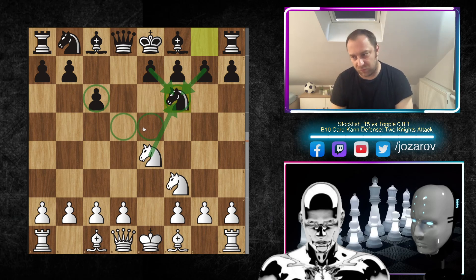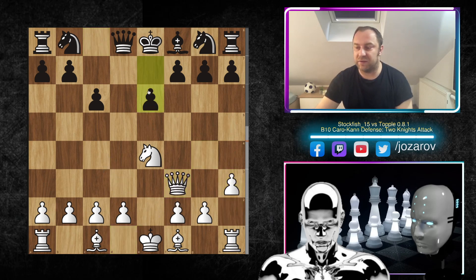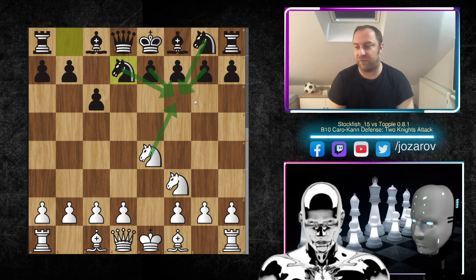What black could also do instead of knight to f6 is play bishop to g4. That would be a decent idea — after a3, bishop takes f3, queen takes f3, then e6, knight to d7, knight to f6, bishop to e7, building a nice defensive setup. In this game, after knight to e4, the pre-arranged line was knight to d7, because black wants to play knight to f6 without being challenged, so the other knight can recapture and avoid the doubled pawn structure on the f-file.